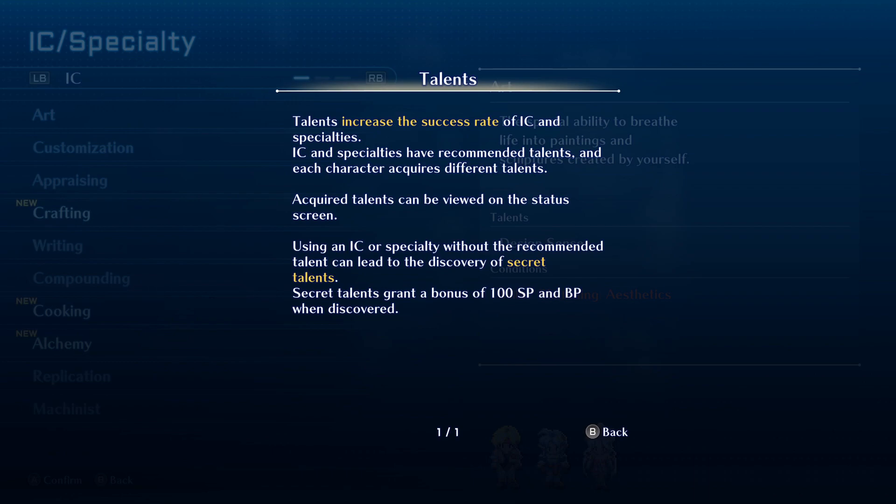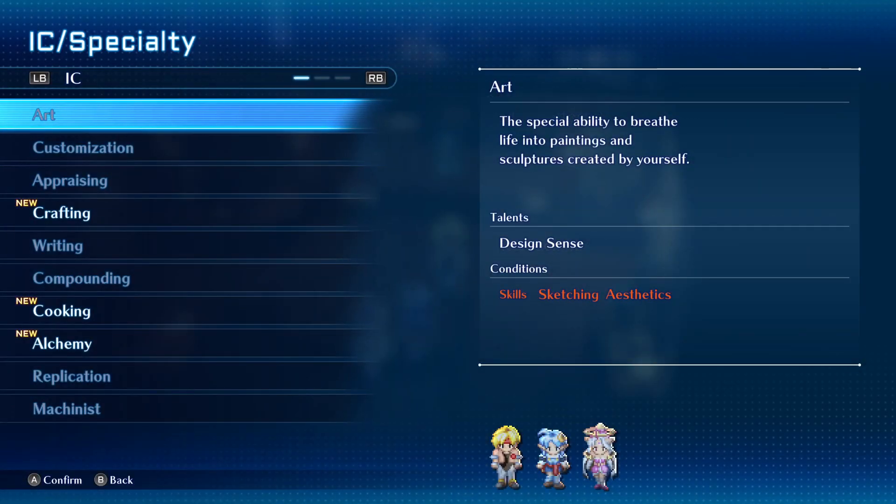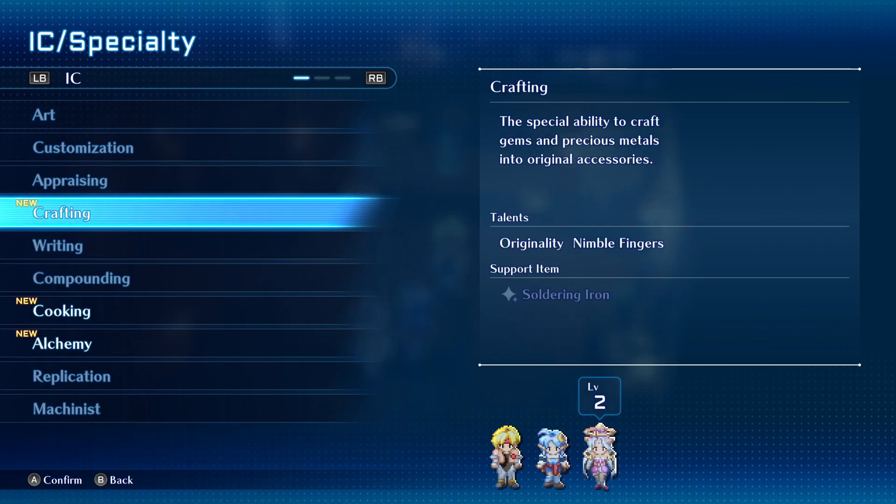Maybe not on very expensive materials, but definitely try it. Factors: equipment obtained from IC or treasure chests will occasionally have factors — added effects like stats boosts, support effects, and special effects. Weapons, armor, and accessories each have different types of factors. We know that from other Star Ocean games — we did Star Ocean 6 and it has the same thing. That's why we abused the hell out of it making experience-rich armor. Maybe we can make that here. I don't know if it's necessary because we're leveling quite quickly.